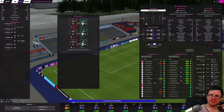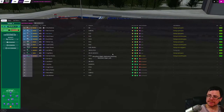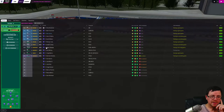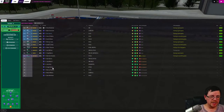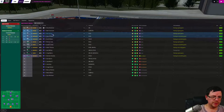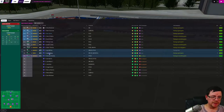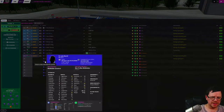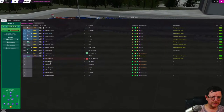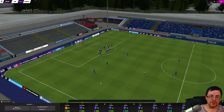That offside call is absolute nonsense. Right, I'm going to make a substitution. I think I'll bring Jack Dyche on - and I'll bring Luke Merrill on as well, taking Lussie off. That's fine with me.